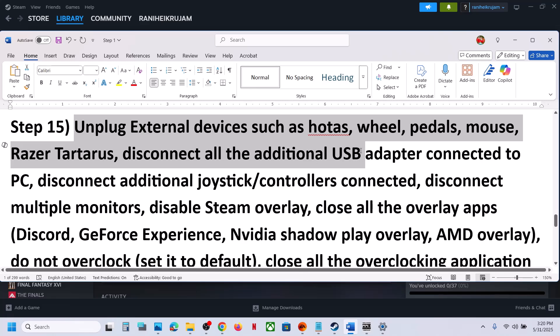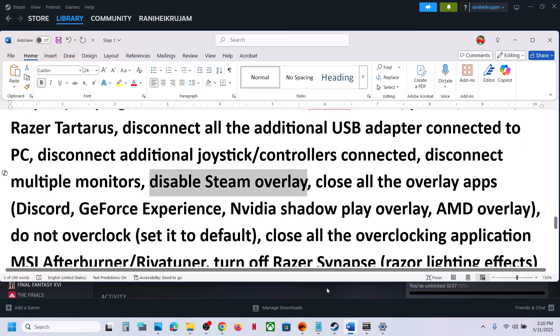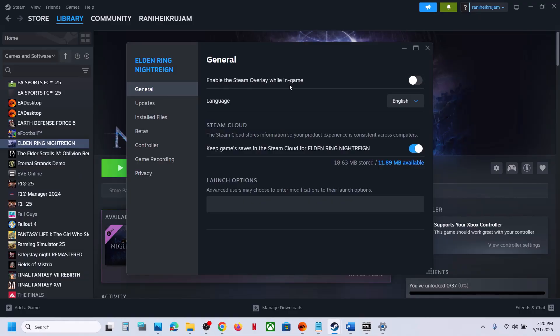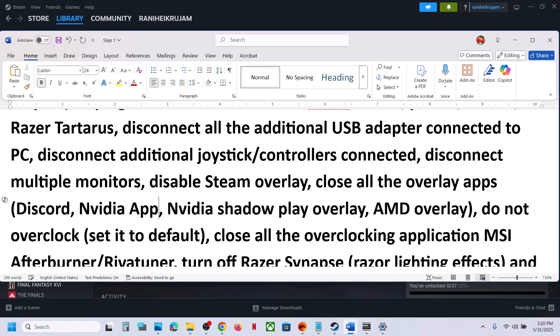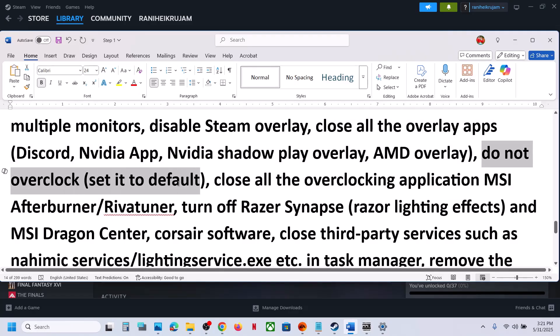The next step is to unplug all external devices you are not using — HOTAS, wheel, pedals, USB adapters, extra controllers, or dongles. Disconnect extra monitors. Then disable Steam overlay: right-click the game in Steam, go to Properties, General tab, and turn off 'Enable the Steam Overlay While in a Game.' If you have Discord running, go to Discord settings and turn off overlay. If you have the Nvidia app running, turn off Nvidia overlay as well. Close all overlay applications, and do not overclock — set your system to default settings.